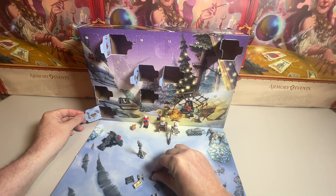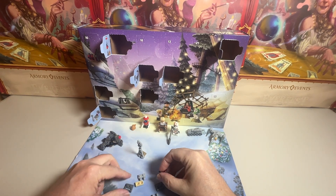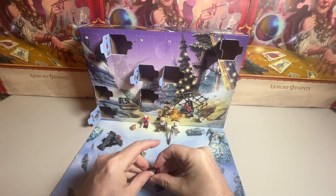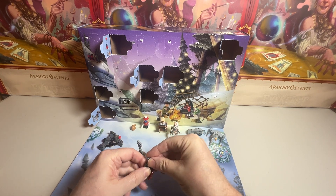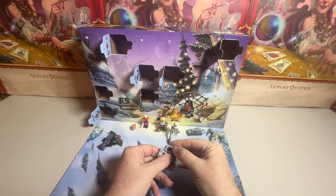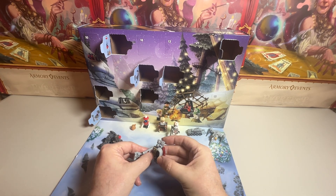All right, it looks like this is going to be our base. It looks like just the two little dark gray pieces are going to go over the top of the brown. And then it definitely shows this piece down there. Then it shows these to pop on each side. Now it shows this to go on there, and it shows this to go on the front.